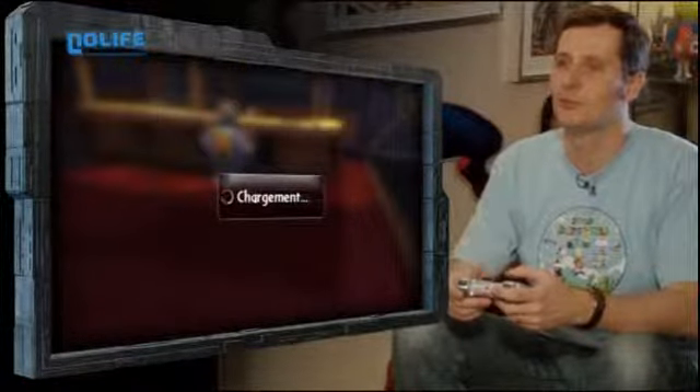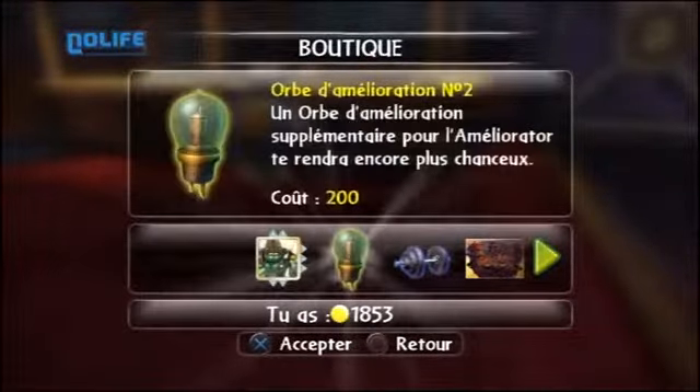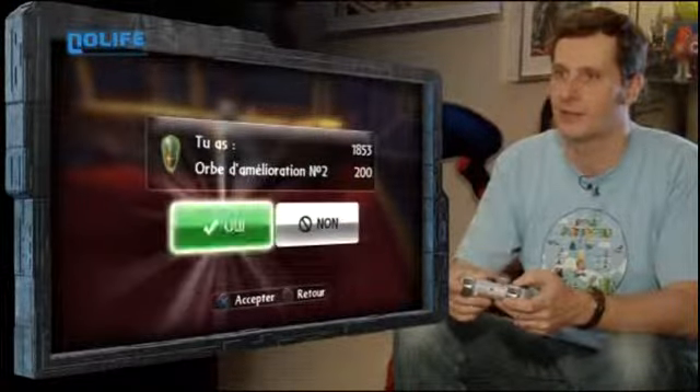Alors, qu'est-ce que tu vends, mon petit bonhomme ? Les fameuses cartes brise-mâchoire, c'est une carte pour jouer au truc. Ça, c'est pas mal — orbe d'amélioration, c'est pas cher. Je vais m'en acheter une. Je vous expliquerai tout de suite après à quoi ça sert.